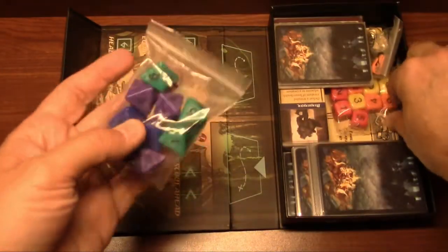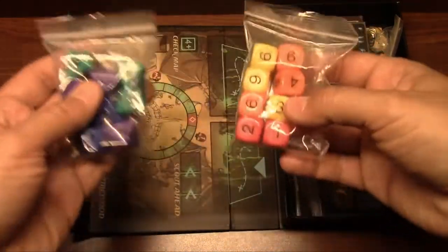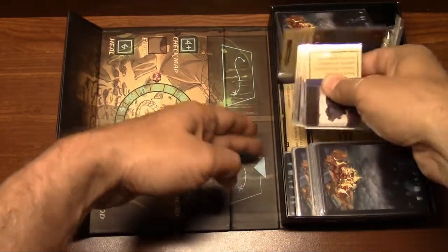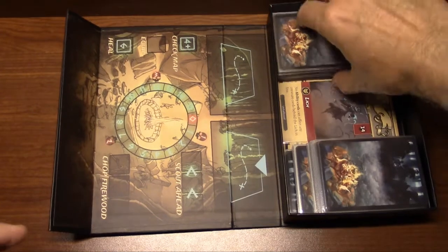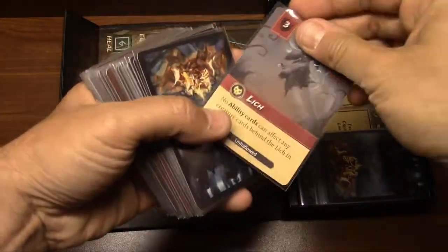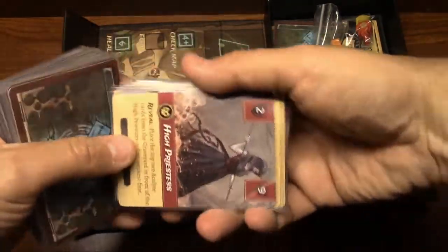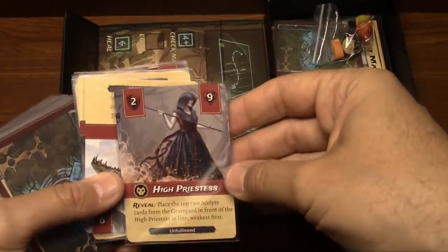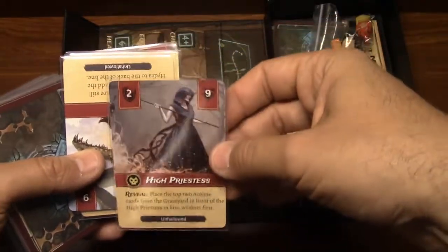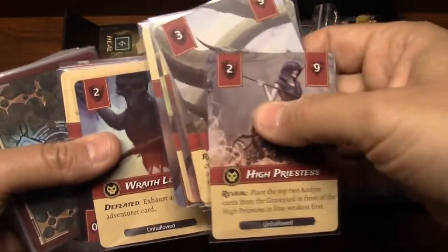Then you have two kinds of dice: eight-sided dice and six-sided dice. Each character rolls one or the other to create their number of combat points. You have the monster cards — two kinds of monsters: regular monsters and the unhallowed, which are the big bad harder-to-fight monsters. As for the cards, I went ahead and sleeved them. The artwork is a nice balance — I wouldn't say cartoony at all, but nice illustrations. Scary, but not super scary — not so much that you couldn't let your kids play with it as well.